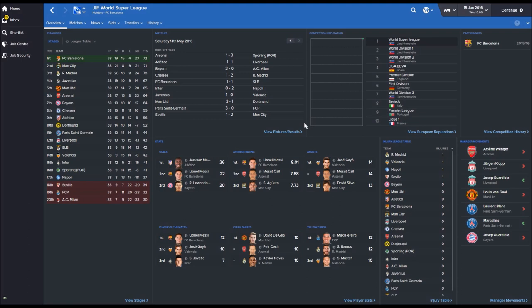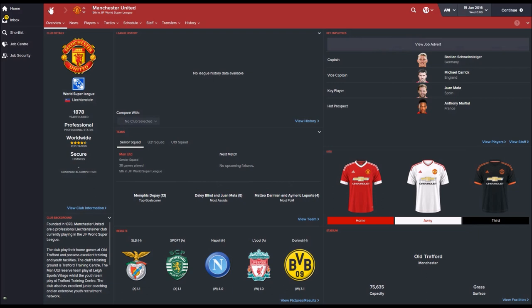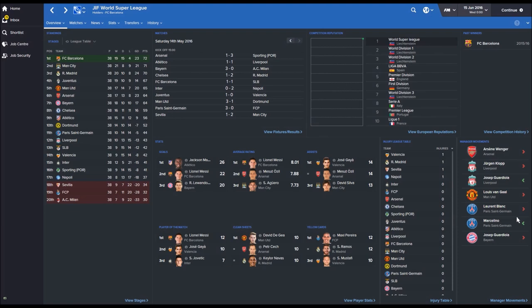It was going to be a tight table because these are the best teams in Europe battling it out. The top 4 was Barcelona, City, Real Madrid and Juventus, although the top 4 is irrelevant because there's no Champions League involved — this effectively replaces the Champions League. Relegated were Seville, Porto and AC Milan. Looking at stats, Jackson Martinez was top goal scorer with 26, Lionel Messi got 22, Lewandowski got 20, but Messi was top of the average ratings list. Jose Gaya was top of the assists and player of the match list, doing very well for Valencia. De Gea, Cech and Keylor Navas all got 10 clean sheets. In terms of manager movements, Arsene Wenger has been sacked by Arsenal, Jurgen Klopp left Liverpool, and Guardiola has gone to Liverpool. Man United have also got rid of Van Gaal and are managerless, and Diego Simeone has gone to Bayern Munich.